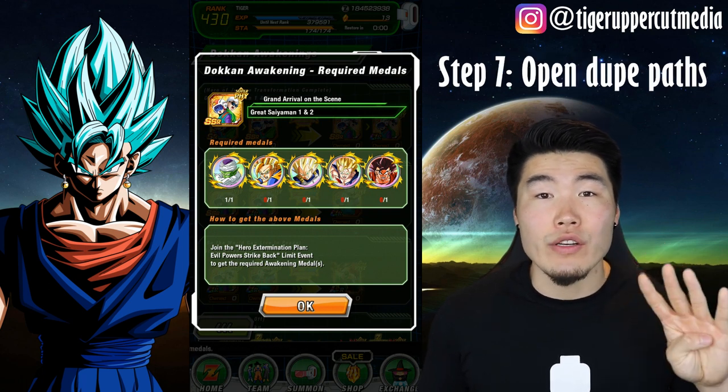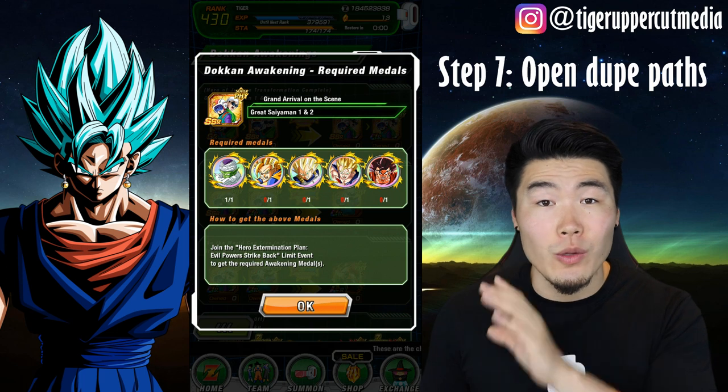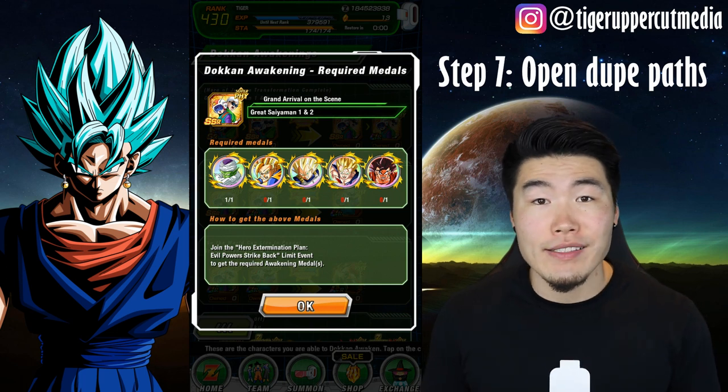Step 7: At this point, feed the 4 SA-1 dupes into the SA-10 one that you locked to open up all dupe paths.